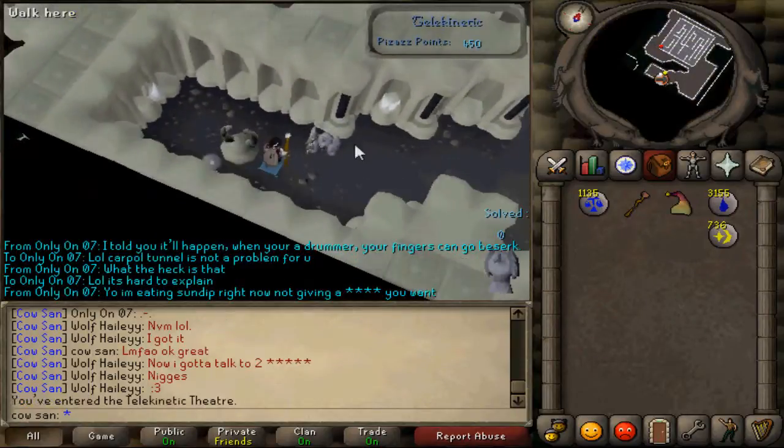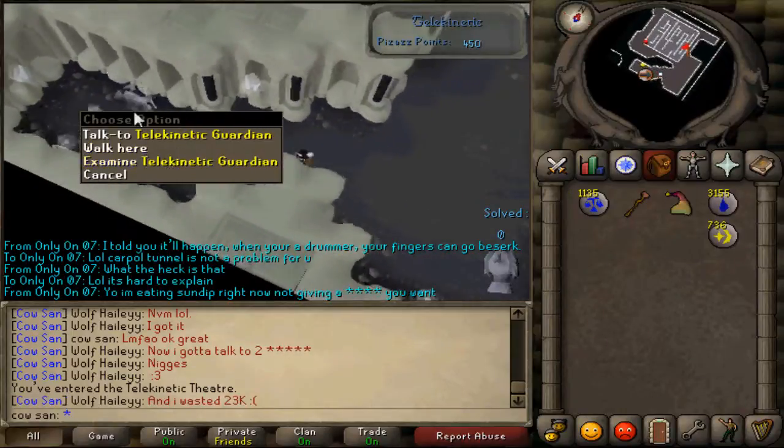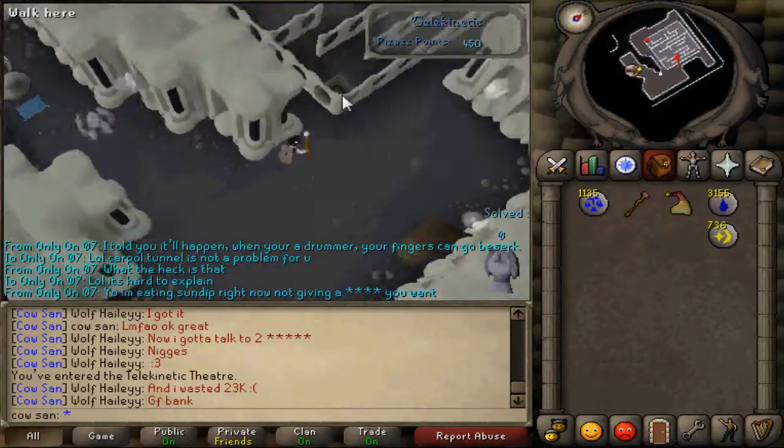So you go into the telekinetic area — it's so fun to say, telekinetic area. If you want you can talk to this guy, but he doesn't really give you much information.